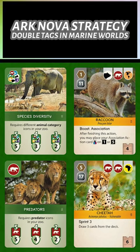Ark Nova strategy: double tags in the Marine World expansion. As we know, it can be valuable when a card provides two animal tags instead of one. Let's look at all the cards in Marine World which provide two animal tags.